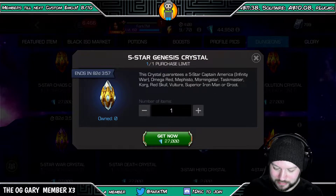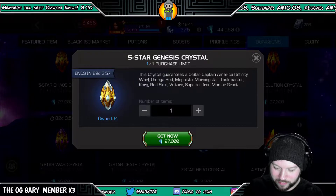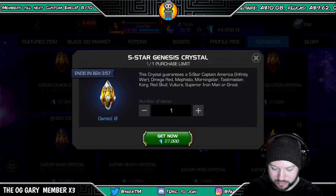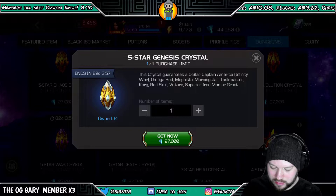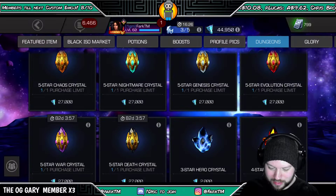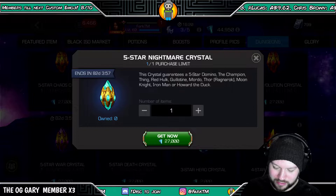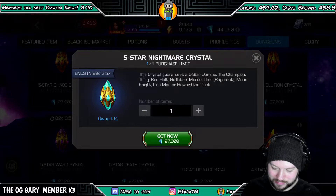We've got Omega Red, we can dupe our Captain America. There's Korg in there, Taskmaster, Morningstar. I'm not gonna use Mephisto, I'm not gonna lie. There's Domino, the Champion, Thing, Red Hulk. I'd need Thing or Red Hulk out of this one — the rest not so much.